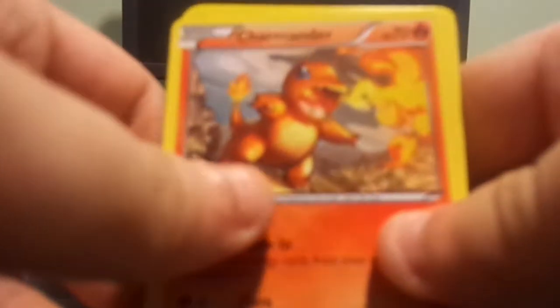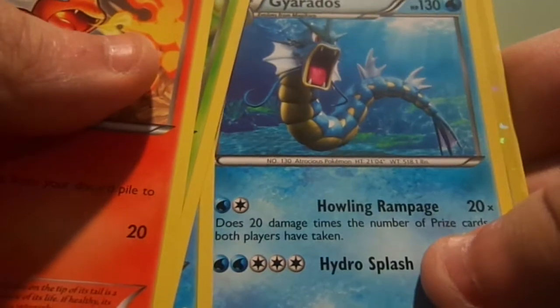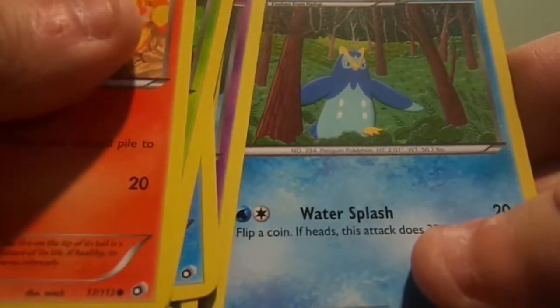Alright, so that's it for the X and Y covers. Now we'll go on to the Legendaries, the last two. Starting with the Reshiram cover. So we got Charmander, Swadloon, Piplup, Surskit, Zorua, Reverse Holo Duchen, Duchen, Gyarados, Reverse Holo Piplup, Ralts, another Duchen — just a regular one — and Prinplup. So that's unfortunate.